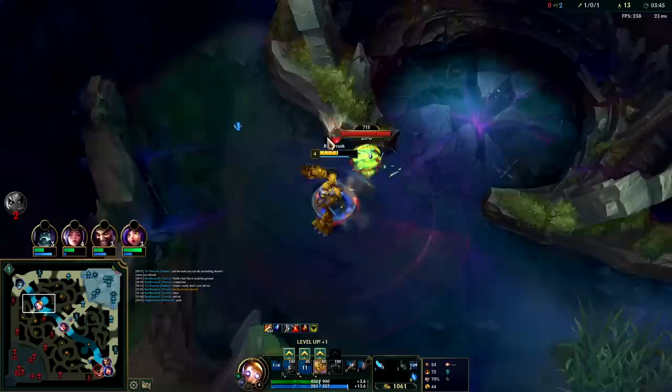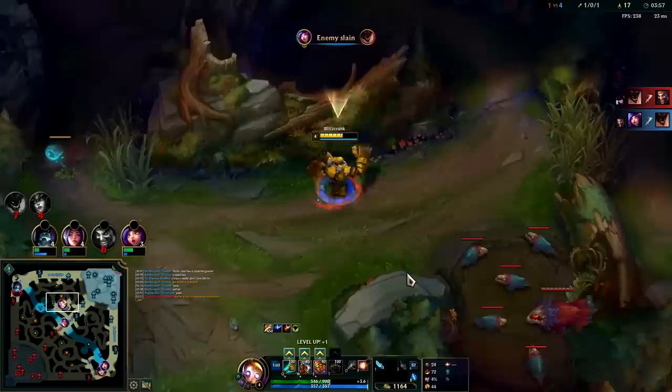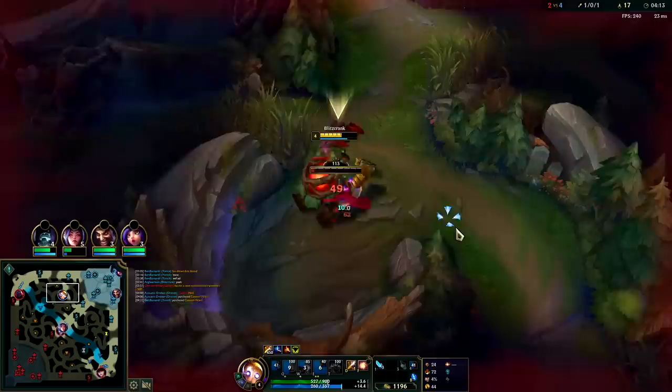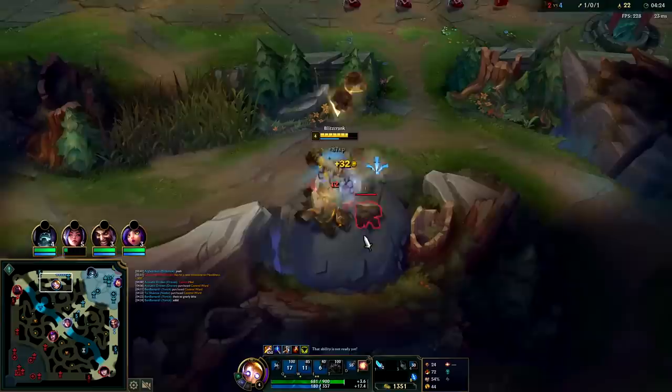I'm telling them man, they didn't believe me, they didn't want to believe that Blitz jungle is the sauce. So with your E on Blitzcrank, once the animation starts it cannot be stopped - even if the enemy's hourglass, even if they Barrier, your E will go through. It's just a special interaction. Auto attack E reset. Only a fraction of our E animation had started there on the Evelyn - maybe like a tenth - and then we got charmed, but our E follows through. She dies. We fought Evelyn when we had less HP than her and she couldn't fight us. We're Conqueror Blitzcrank baby. If we were Predator we probably couldn't have soloed her there.